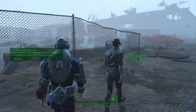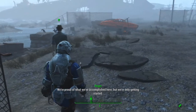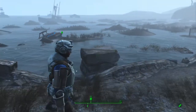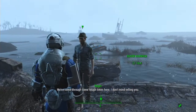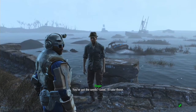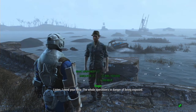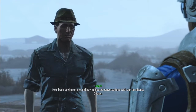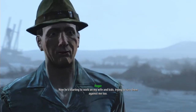Some bloodbugs chased me halfway across the Commonwealth, but I made it. Those things can be pretty territorial — they didn't catch you. Since you traveled all this way, how about a quick tour? I'll show you what we've been up to here at Warwick Homestead. I need your help — the whole operation is in danger of being exposed. My foreman, Bill Sutton, suspects what I really am. He's been spying on me and having secret conversations with our farmhand, Cedric. He's starting to work on my wife and kids, trying to turn them against me too.